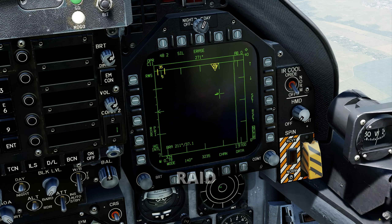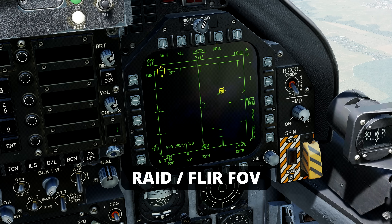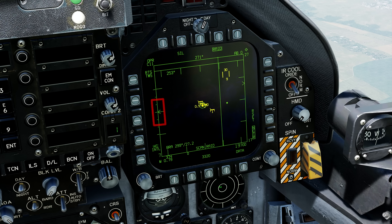The next function we will talk about is the RAID. It's a zoom function, performing a fine scan to try to differentiate multiple targets that might be appearing as a single contact. It appears more explicitly in TWS mode. Another way to activate this function is by pressing the RAID FLIR FOV button. When multiple aircraft are flying close together, radar might detect them as a single target. RAID mode helps to distinguish these individual aircraft. In this example, we have a contact that appears to be more than one aircraft. When we activate the RAID function, we can see that there are actually four aircraft flying very close together. The radar scan now covers a smaller area around the selected target and uses three bars.